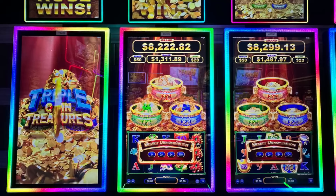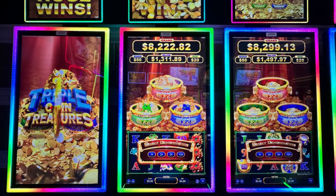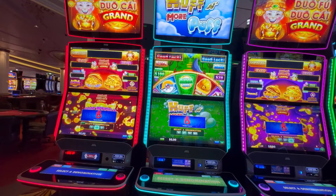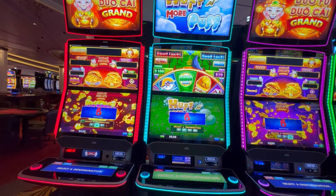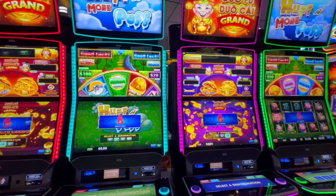Back here on this wall we have seven of the Triple Coin Treasures. We have four Long Bao Bao — that's the one with the Baby Dragons — and three Shamrock Fortunes, which are the ones with the Leprechaun. Those are multi-denom. We have two Dual Chi machines and two Huff and More Puff, and all of them have multi-denoms.